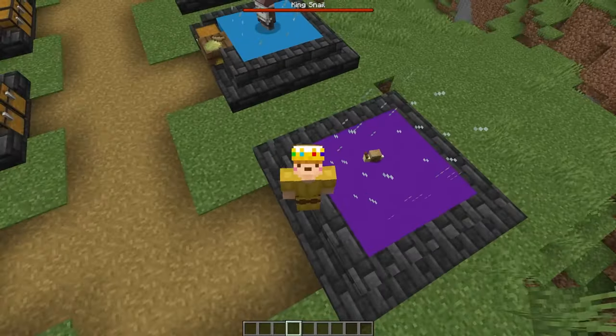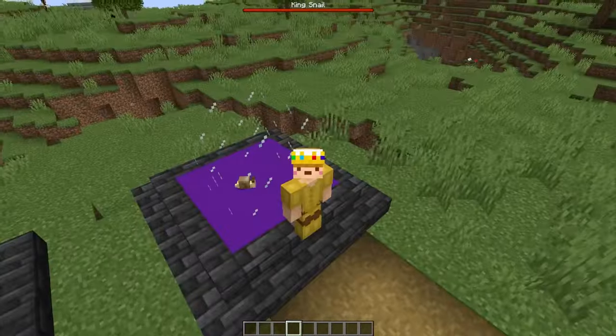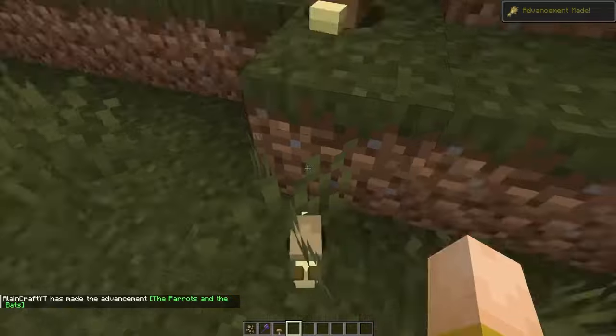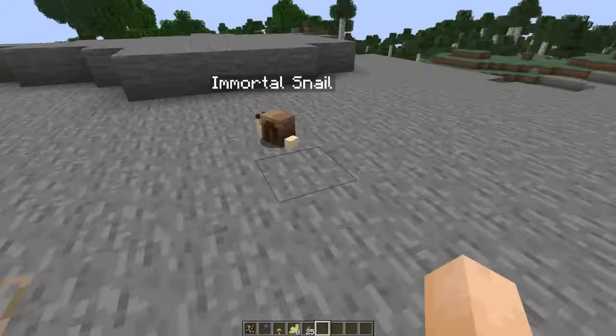I'm going to hop into survival to show you how the whole system works. We're here at a swamp and there are some snails right there, a couple of these guys hanging out. Let's go ahead and breed them — it takes them a second to start going after each other. And there's a little baby. Very nice.